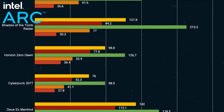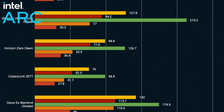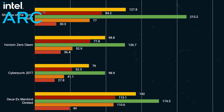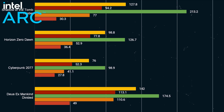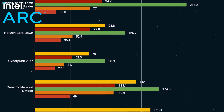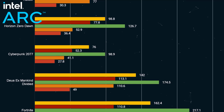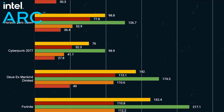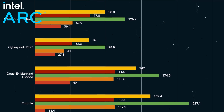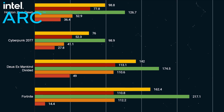Shadow of the Tomb Raider is 127 fps — an older title, but that's fine. 98 fps for Horizon Zero Dawn. Cyberpunk 2077 is kind of a surprise at 76 fps — I wasn't expecting Cyberpunk to work this well. I did fiddle with the graphics settings a little bit on these games, spending time playing and running benchmarks, a mix of artificial benchmarks and actual gameplay. I was surprised how good it was, because things weren't really quite this good with the A380.